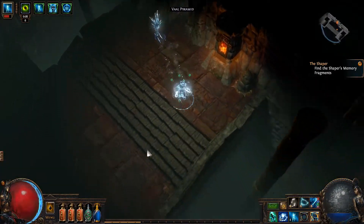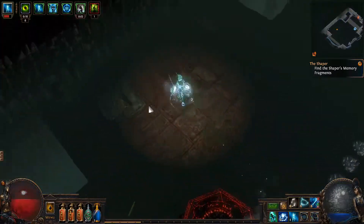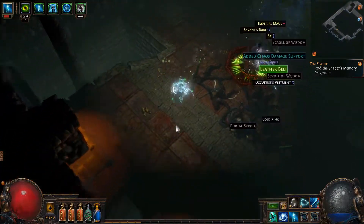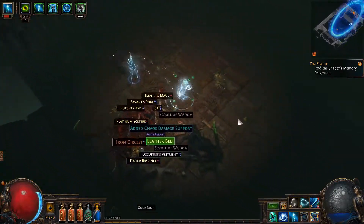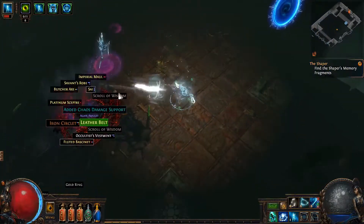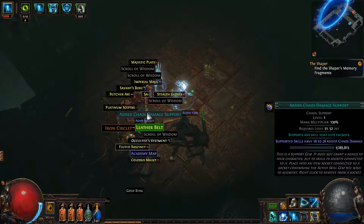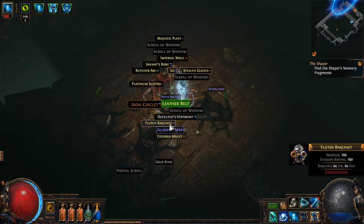Each upgrade is either going to be significant because you finally got something awesome, or a small upgrade because you found something with slightly higher rolls than what you're wearing. I'll take the 500 DPS. We still don't even have our six-link, which means this build has even more potential. I'm going to throw up a portal just in case. The boss here is actually the three different bosses you fight before or after the humans in the Dominus fight.